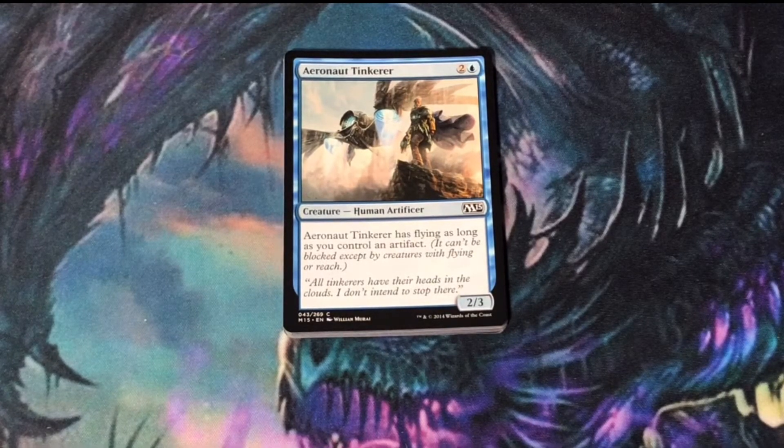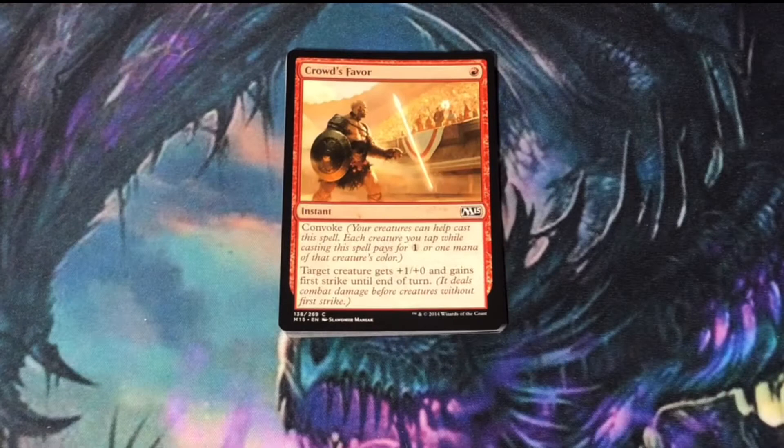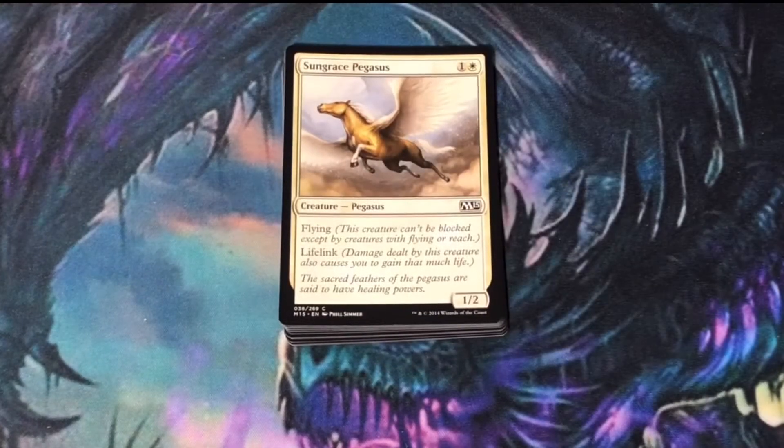Aeronaut Tinkerer. White-Blue had a theme that if you controlled an artifact you got an added benefit — giving this flying is right down my alley. Crowd's Favor, a weird Convoke spell giving one of your creatures +1/+0 and first strike. Sungrace Pegasus, a two-mana flyer with Lifelink. I'm sold.